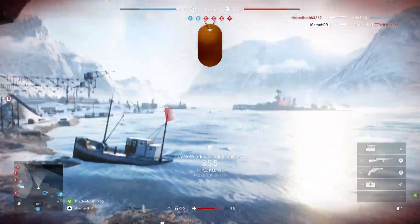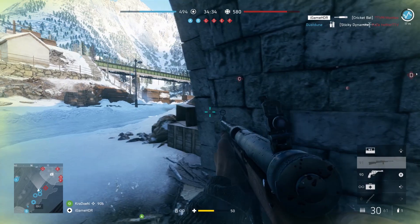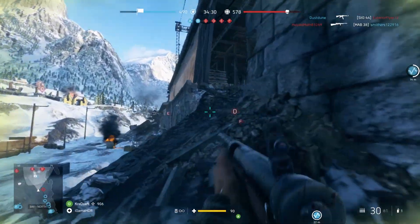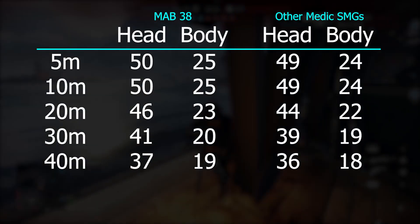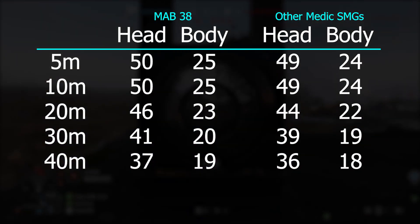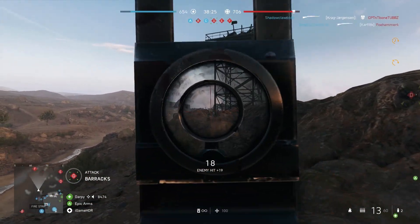That extended magazine is definitely helpful when you come upon those flanking situations where 20 bullets in the mag just isn't enough. This SMG is not the best when it comes to rate of fire, but its accuracy and damage output make up for it. Besides the semi-auto rifles that were added to the medic class, this is the first time we've seen an SMG in the medic class that does more damage than the others. The Mob 38 does anywhere from 1 to 2 more damage points when compared to the other SMGs. Where you'll really notice the difference though is in its accuracy — this gun, even on console, is a laser beam with very manageable recoil.